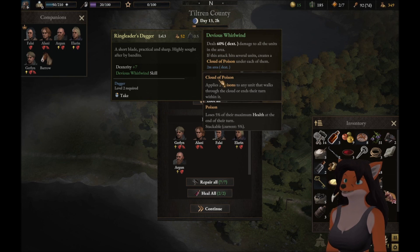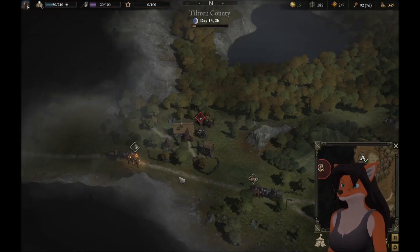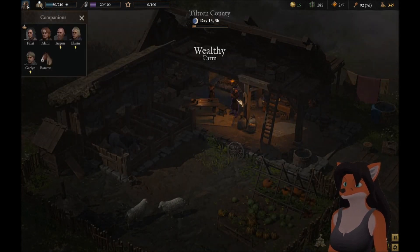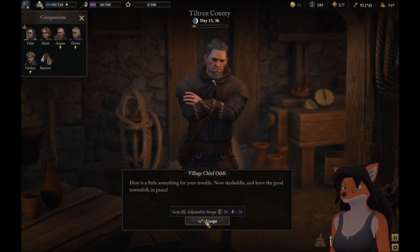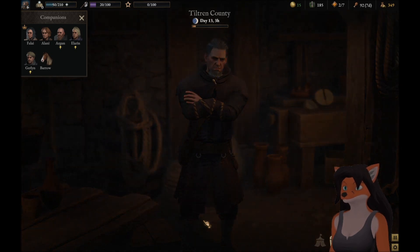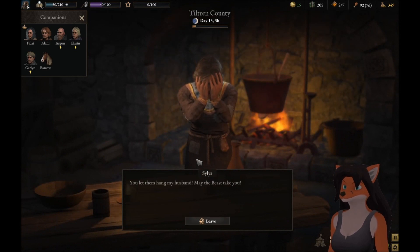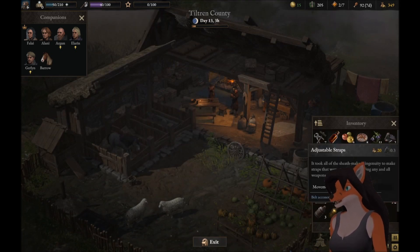We got wheat and a ringleader's dagger. Heal all and repair all — and we got a bunch of levels. Your ill-advised intervention almost cost us our lives, but since you killed the bandits for us I am willing to forgive you. Here is a little something for your trouble — now skedaddle and leave the good townsfolk in peace. Alright — you helped the villagers restore order and we gained adjustable straps. You let them hang my husband — may the beast take you. I'm sorry, but there wasn't much we could do.